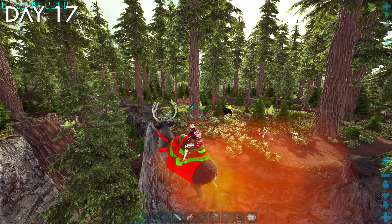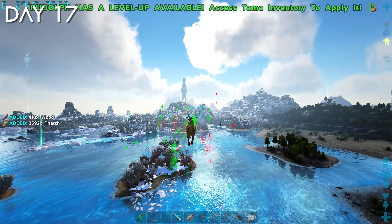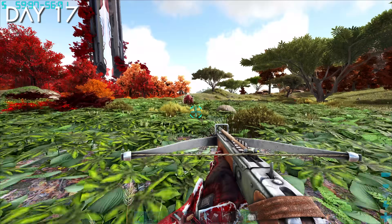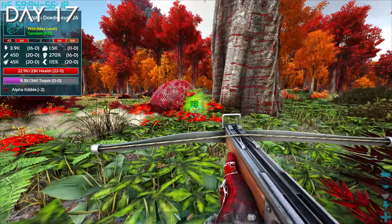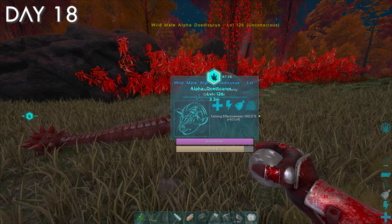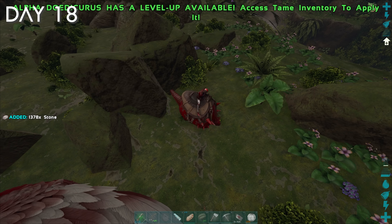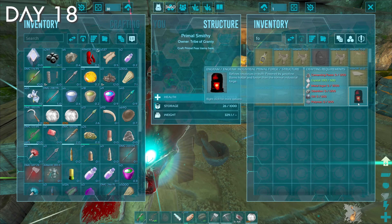I found a level 126 alpha dodic to tame and spent the rest of the day putting trank arrows into it. I crafted some alpha kibble and tamed the alpha dodic in the morning of day 18. After crafting the saddle, I farmed a decent amount of stone and wood to craft stone foundations to expand my base. With more room to expand and my sights set on the primal forge, I grabbed my ankylo and went back to the oil rocks in the northeastern part of the map. These rocks may be plentiful but they give horrible drop rates.